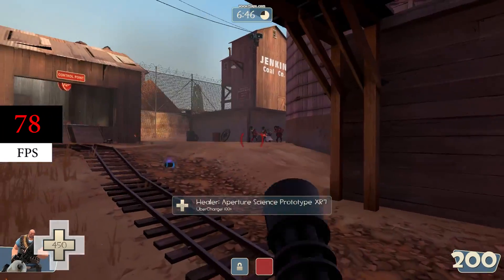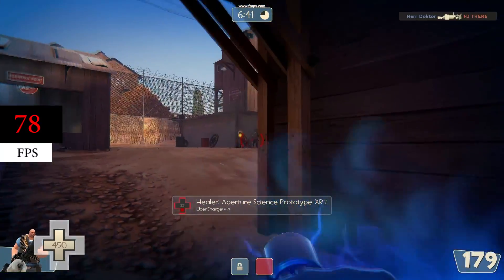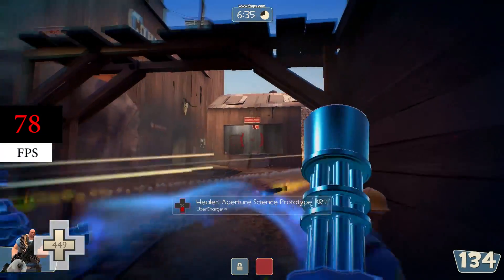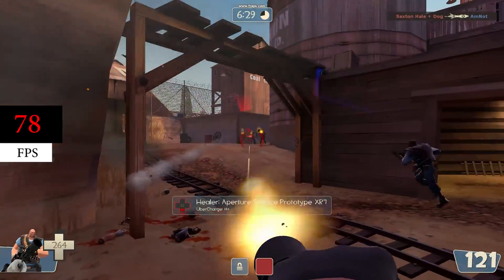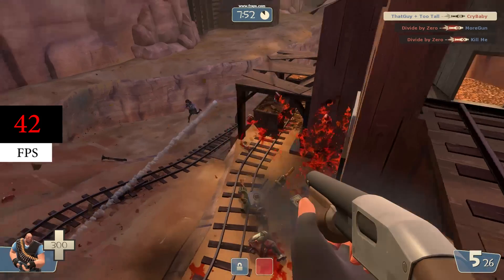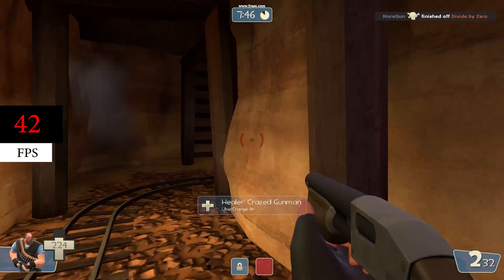The third game I tested was Team Fortress 2, which I think really gets my point across about what you can do without a graphics card. The first settings I used were the recommended settings that the game automatically picked for me — most of the settings were set to high but with no anti-aliasing. With these settings I ran an offline practice round at 78 fps, which was silky smooth and very enjoyable. I then cranked them up a bit: I added 4x MSAA and upped the high dynamic range setting. The graphics looked pretty good and I was still able to maintain 42 fps. Team Fortress 2 is definitely playable with just a processor.